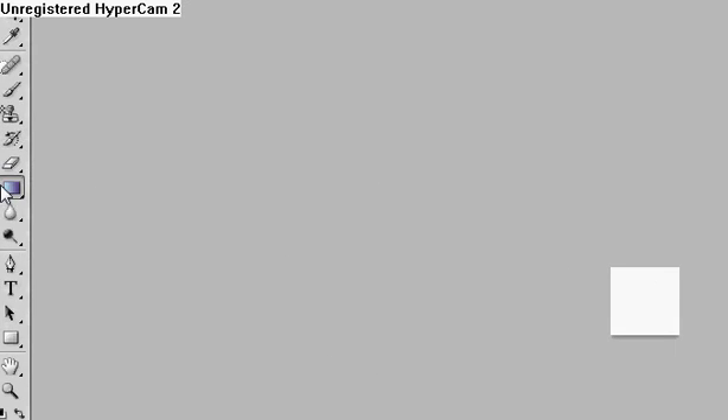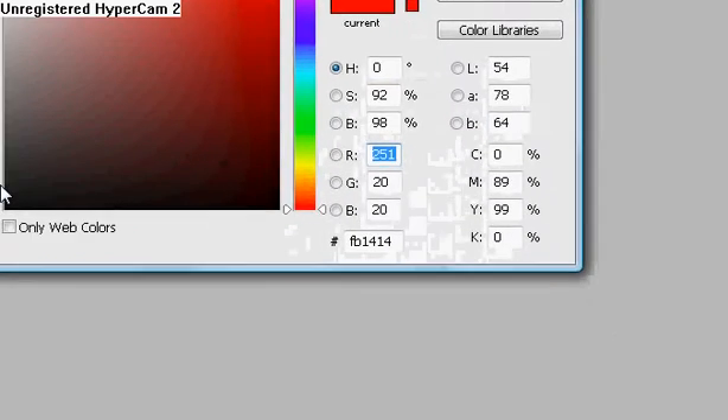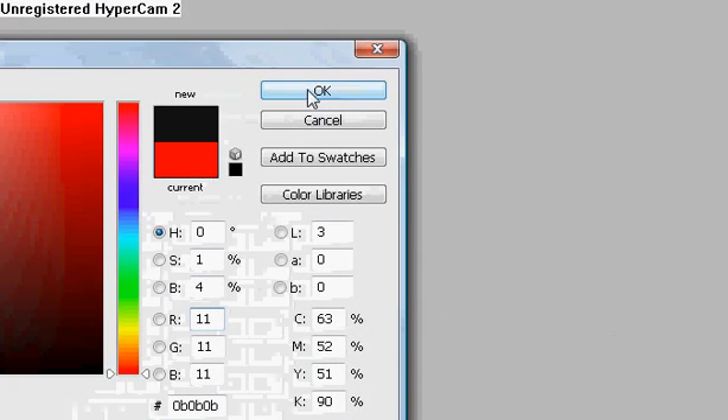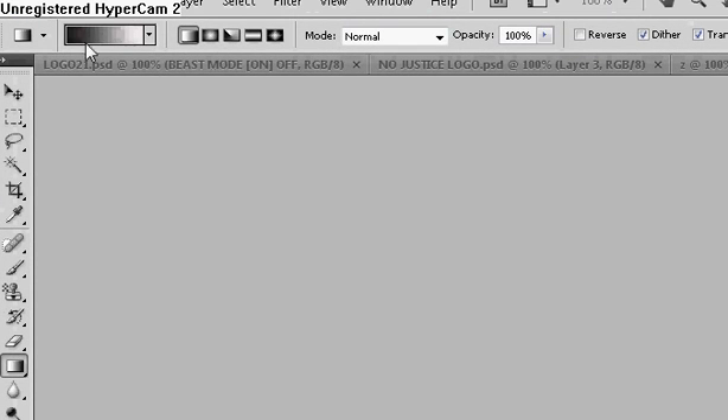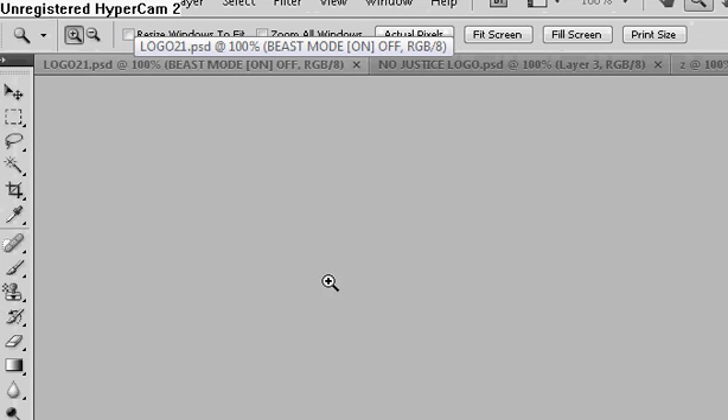Okay, I'm going to go over to your gradient tool and change your color — I'm going to use black. Now make sure it's black to white or white to black, however you want it. Go from about the bottom to about the middle.